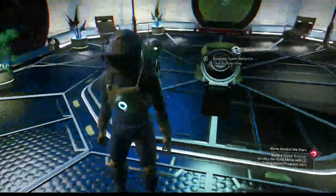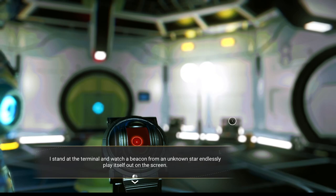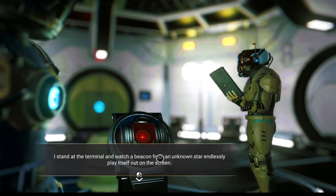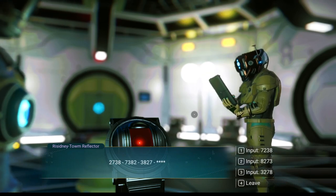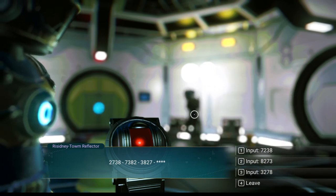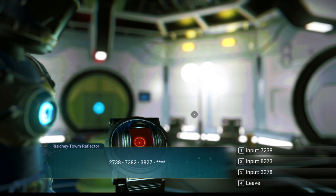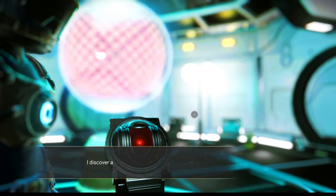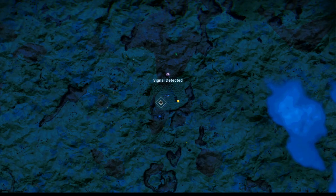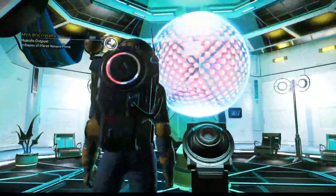It's a satellite location. Inside we find a battery, nanites, and hydrogen jelly. There's a radio transmission at the terminal — it's going to lead us to a freighter. The sequence starts 2738, then 7382, then 3827 — the numbers are just shifting left, so the next one is obviously 8273, which we select.